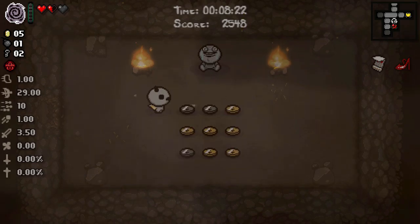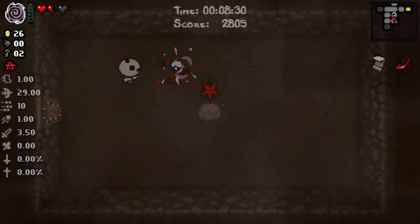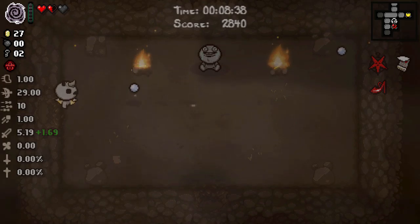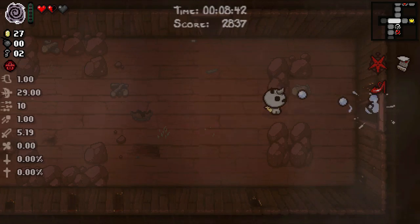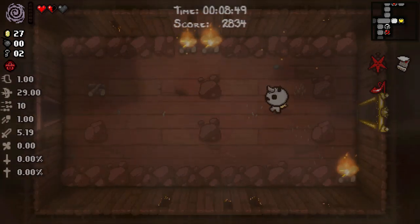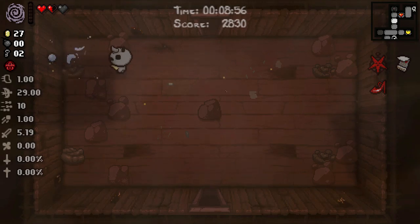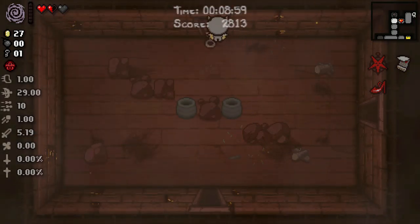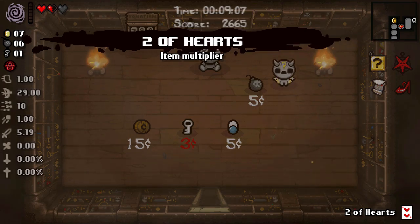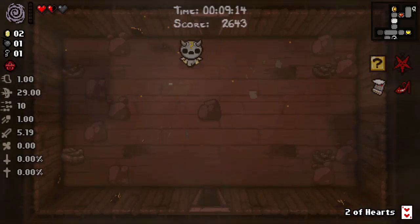Maybe it helps you if you get hit. If you suck up items on pedestals it gives you a random stat. If you suck up an activatable, your spacebar gets the ability of the item you sucked up. So if you suck up a Satanic Bible and Anarchist Cookbook, it will give you a black heart plus fill the room with bombs. So it gives you a stat if you suck up an item you don't want, and you keep the spacebar item value if you do that.